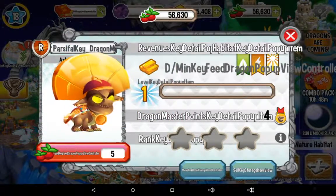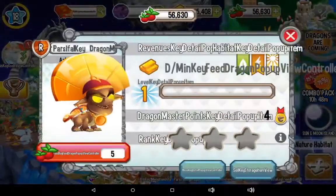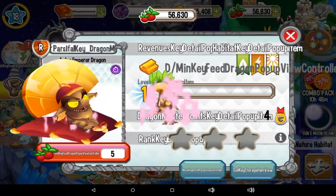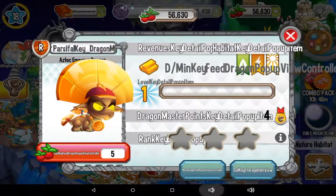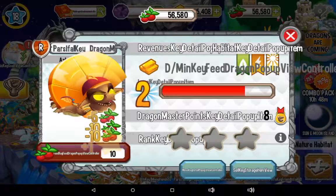The second is the Aztec Emperor Dragon. First we're going to do the Emperor Dragon. The first thing you've probably already seen is he gets on his throne and one of his minions serves him, so that's cool. Let's go to level four.